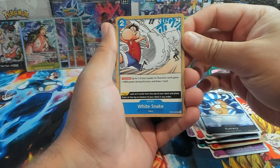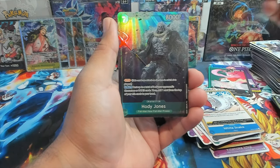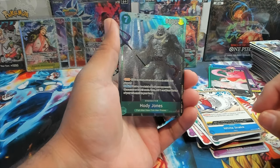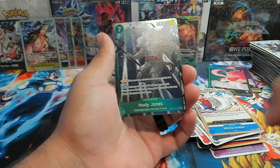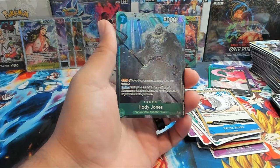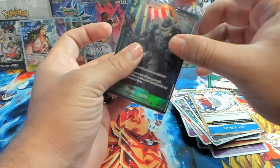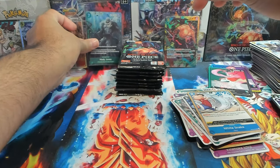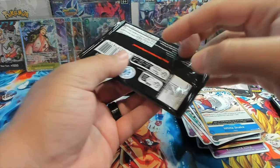We have White Snake — looks awesome. First rare is Yonji. And I think wait — this is an alt art: Hody Jones! It is, because it's got the star at the very top there — so alt art Hody Jones. Shout out to DK — I know you are loving that Hody Jones deck. I'll put you right there.